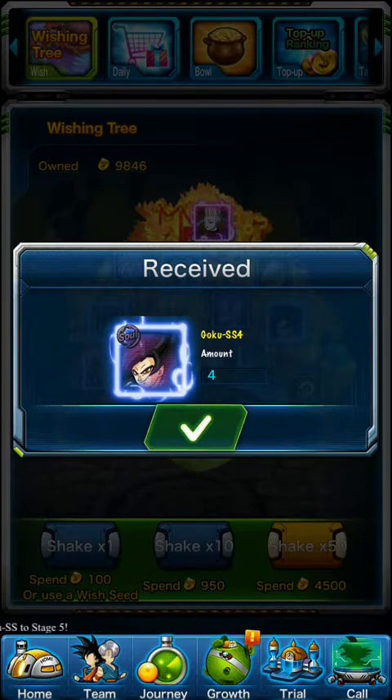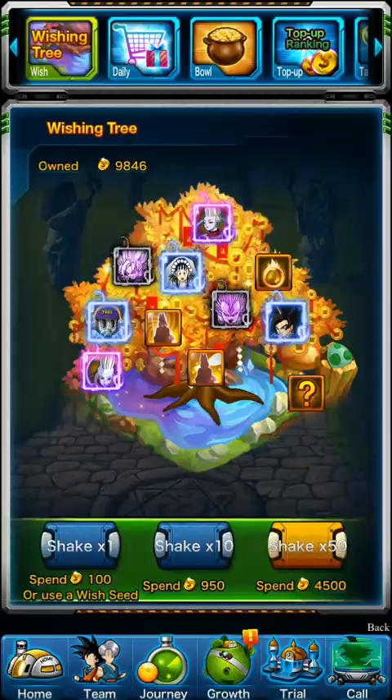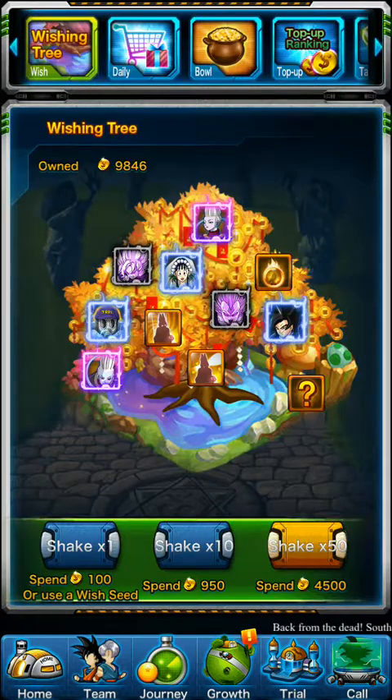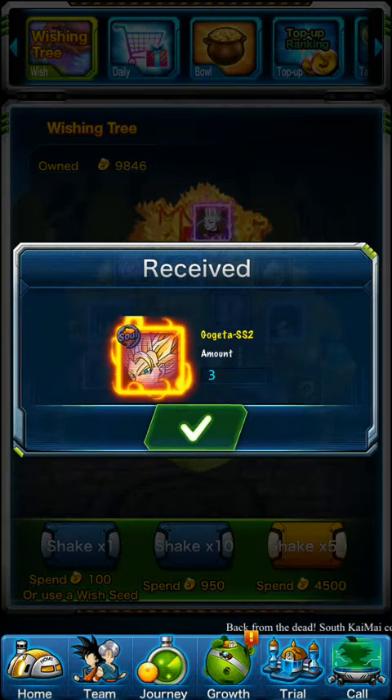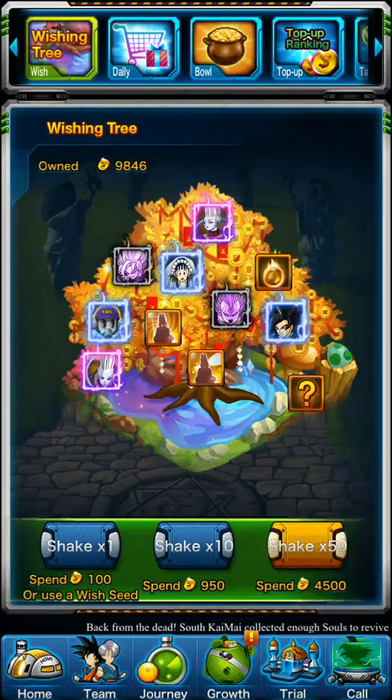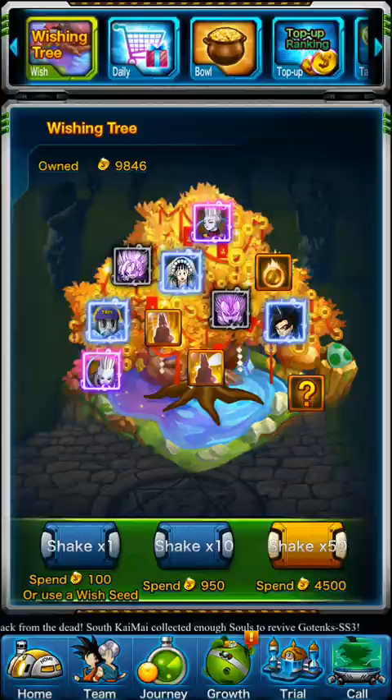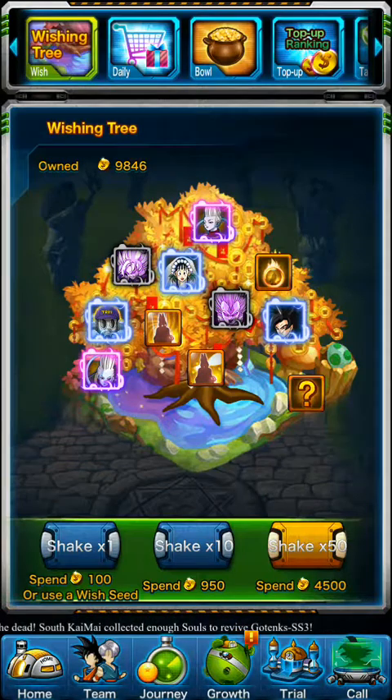Goku Super Saiyan 4 — now that's 6. I already have Goku Super Saiyan 4, but whatever. 6 more. Hirudegarn — probably the weakest thing I've gotten, honestly. Gogeta Super Saiyan 2 — you guys don't understand how bad I need those Gogeta Super Saiyan 2 Souls. Whis Rainbow. And Chi Chi Bride.